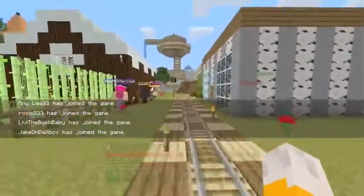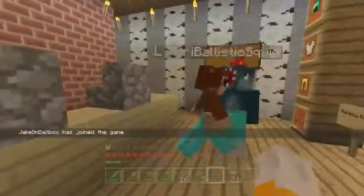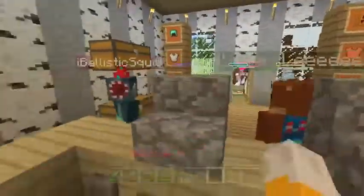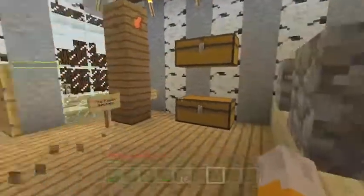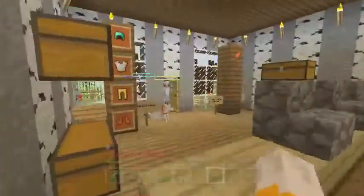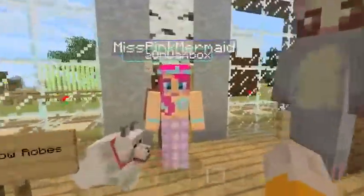Oh, they're all going to my shop! It's because of my advertising — I put down my signs and everyone's deciding to go. We're not open yet! Lee, action stations — I can't believe how many customers we've got already. I'm going to get behind the counter. Hello sir, welcome to my shop — anything take your interest? Have you checked out the Rainbow Robes? I think you'll look lovely in them. Oh, he wants to be a pumpkin munchkin. I need to stock up some pumpkins, we've only got seven left. Hello Amy, hello Rosie, hello Livy, hello Miss Pink Mermaid, and hello Jake on the box — welcome to the shop!